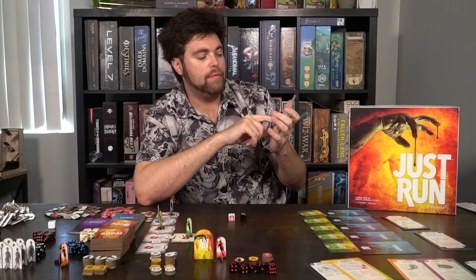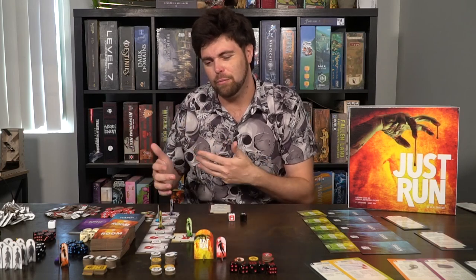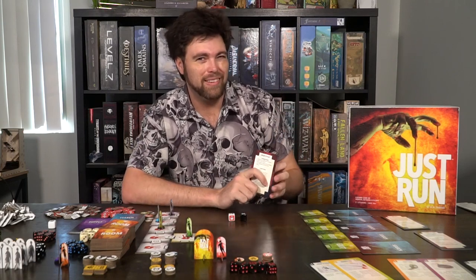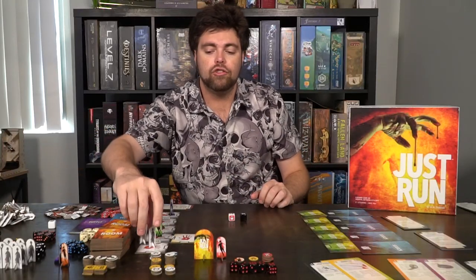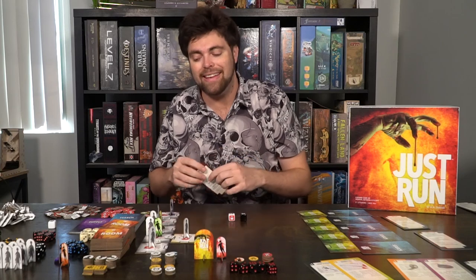After all players take their actions, it's the zombie turn. Zombies attack any players in the same room — each zombie gets a die and they roll against players with specific rules for targeting. If they have no target, they move into a space adjacent to the closest player. Then zombies spawn: any rooms with handprint symbols will have new zombies placed on them at the end of the zombie turn, and these zombies start moving toward the exits, threatening the players.